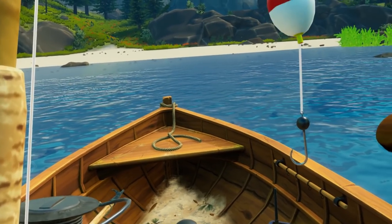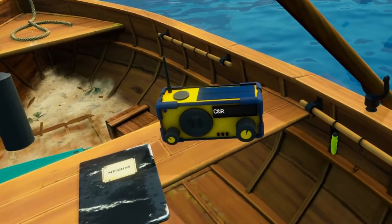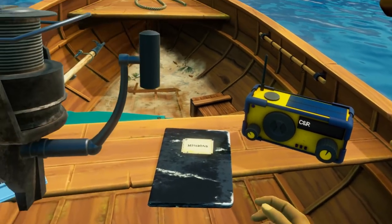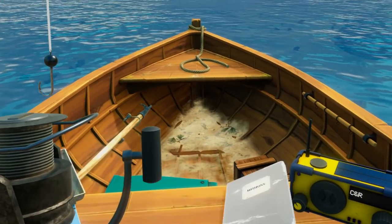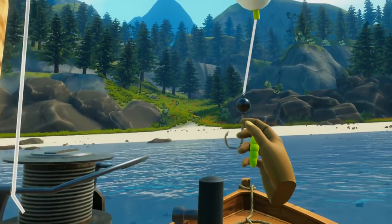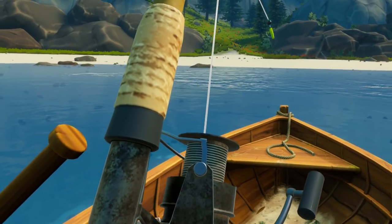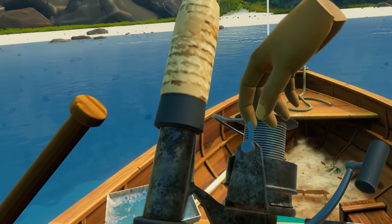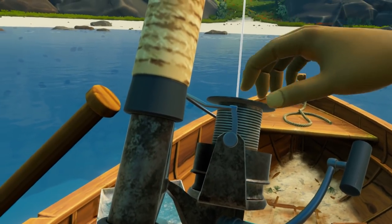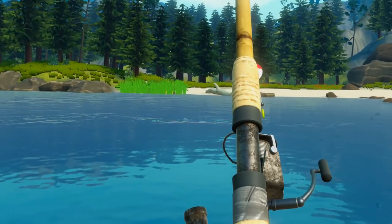We've got a float with a hook. We need to put some bait on — we've got cheese bait and all sorts of different things, but for the objective we just need to catch any three fish. We'll use our lure here, looks like a bit of a grub or worm. Put that on there, and then cast. When I first played I went to grab the line and flick over the spool — I used to fish quite a bit but forgot that.